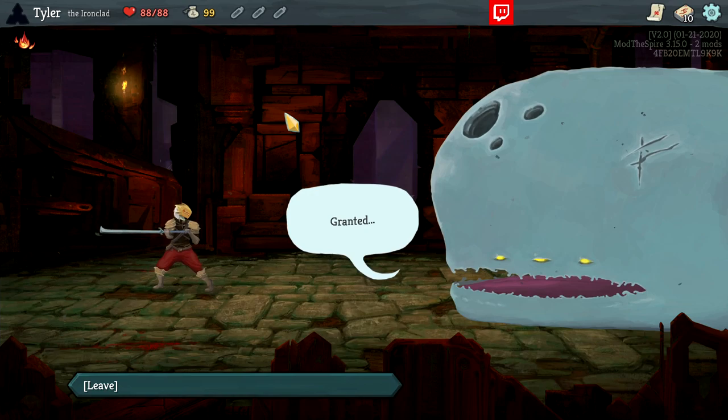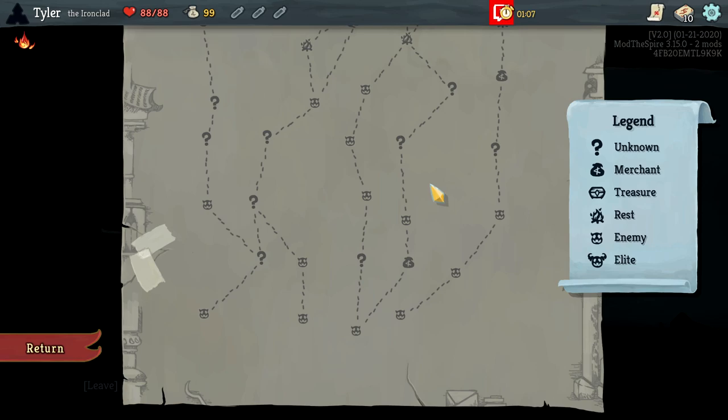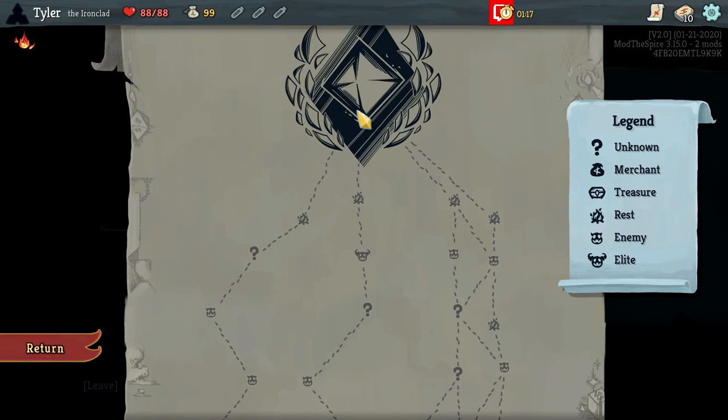You can get potions by clearing rooms or buying them in shops, and they can offer a pretty big benefit during your run — they're one-time use but help out a good deal. Over here we have the map, which is the current map of the dungeon. You're going to start at the bottom and work your way up to the top of the spire. This is the final boss for the floor; there are three different bosses per floor, and each picture indicates a different boss.